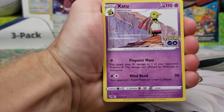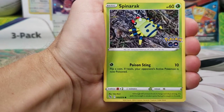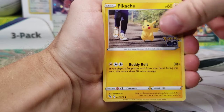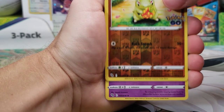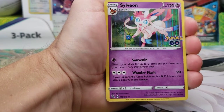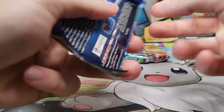First pack: we got Chansey, Steelix, Xatu, Larvitar, Alolan Rattata, Spinarak, Pikachu, Wimpod. Larvitar Reverse, and our rare is a Sylveon Holo. So just a holo and reverse holo for that pack.